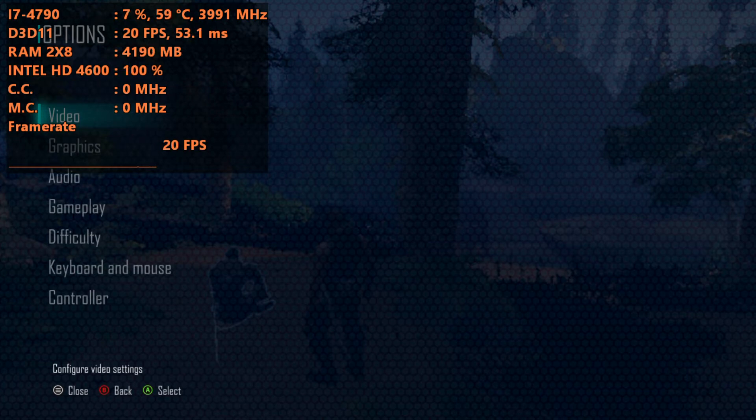Hey guys, welcome back to JavonRose16. I am your host Javon, and today we're at a brand new benchmark. We're testing out Elix for the PC, running on my Intel Core i7-4790 with the Intel HD 4600 integrated graphics — Pain Edition. I'm running over 16GB of DDR3 RAM in dual channel memory mode.